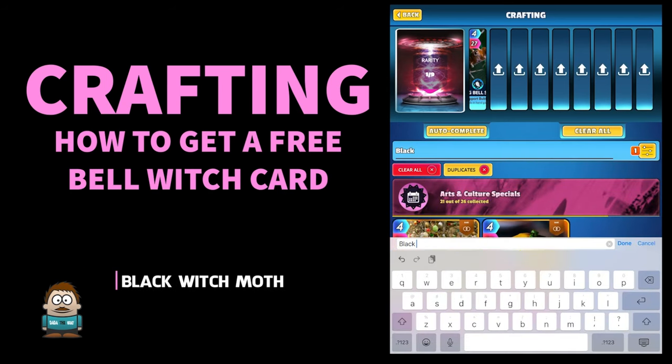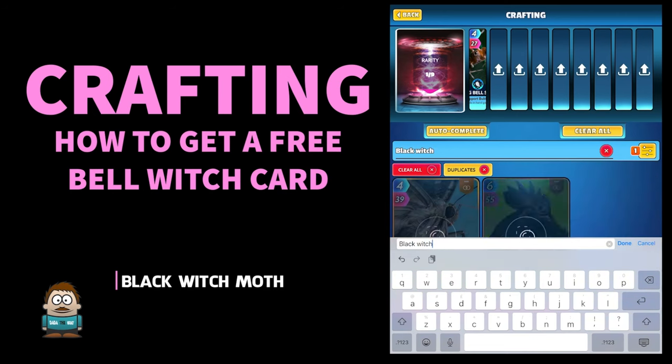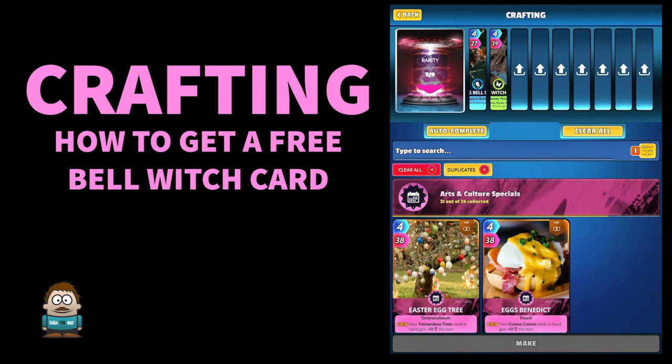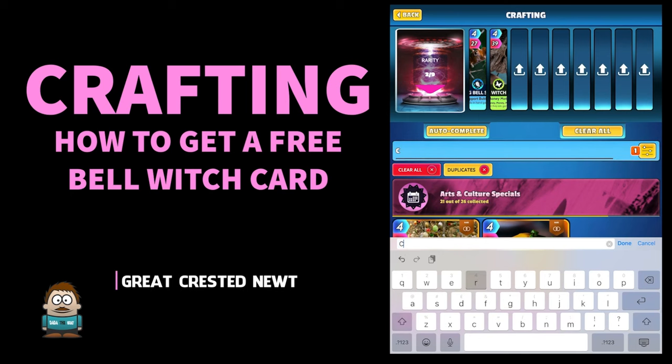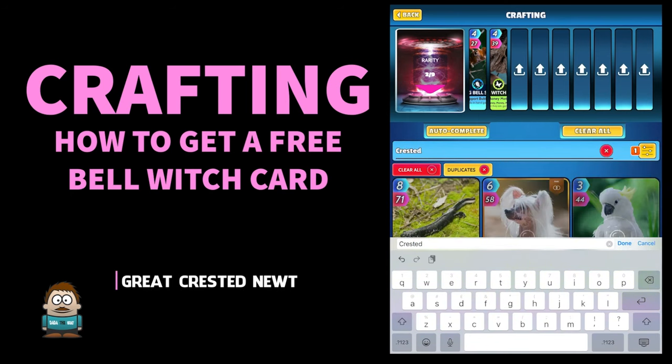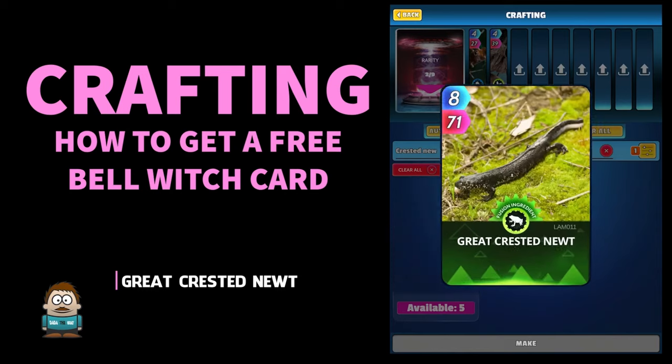Next card you need will be the Black Witch Moth - really cool card, this one. Black Witch Moth, there we go, Life on Land card - it's a rare card, put that one in, we've only got six of them. Next card: the Great Crested Newt. There we go, let's have a look at that cute little thing - that is the Great Crested Newt.